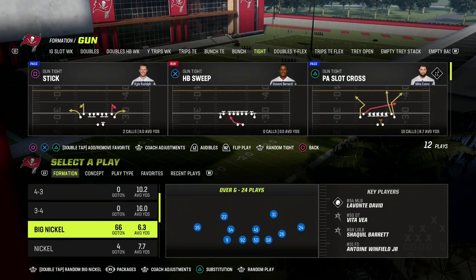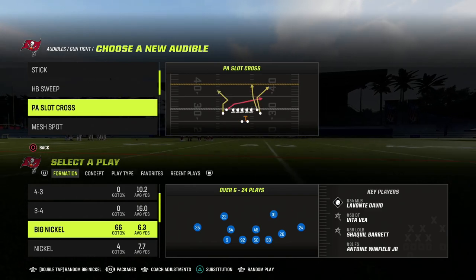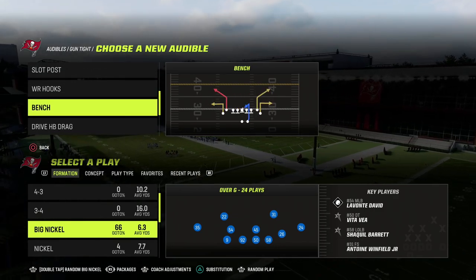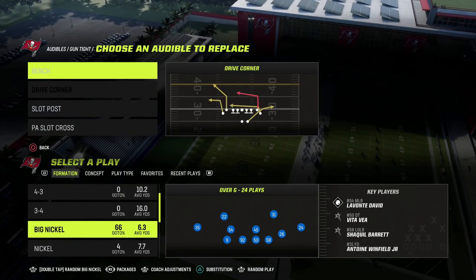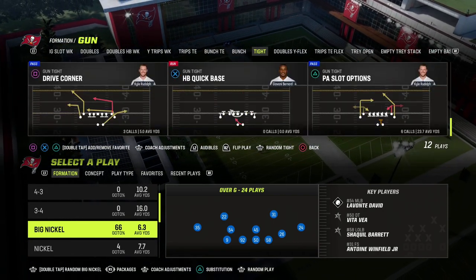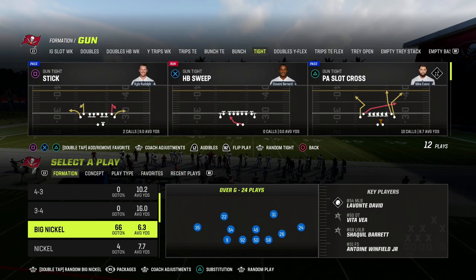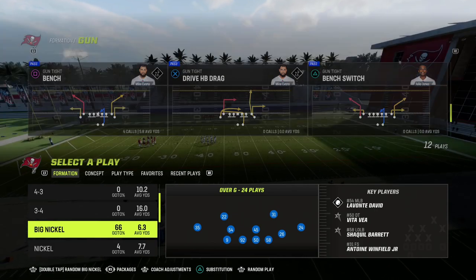I like to use Big Nickel Over G — that's the formation I wrote my defensive ebook on — but you could do this out of any play that has match coverage built in. I'm going to pick a couple of plays here: Slot Post would be a great example, Bench is another really popular play and will be the focal play we look at, and Drive Corner is another popular option. I'm going to come out in Bench and put PA Slot Options in my audibles.